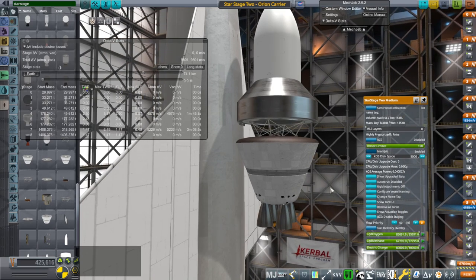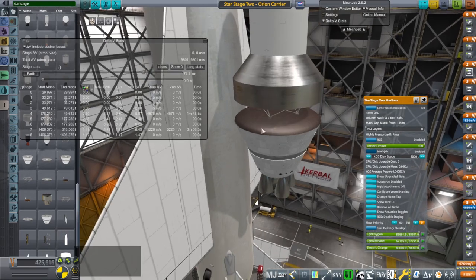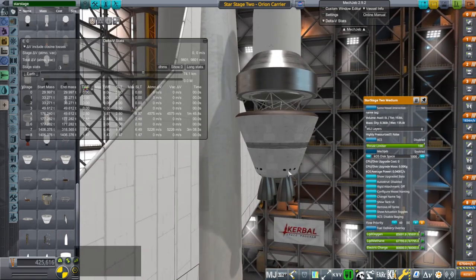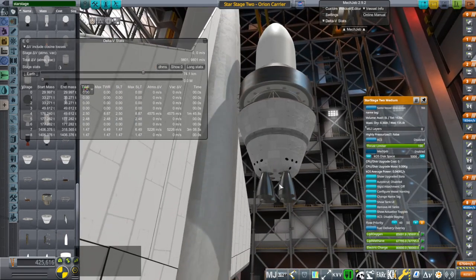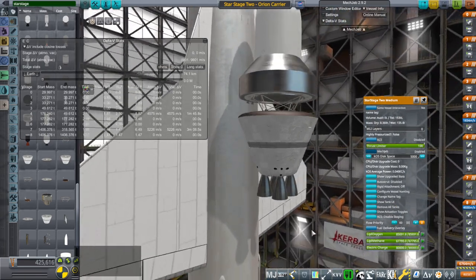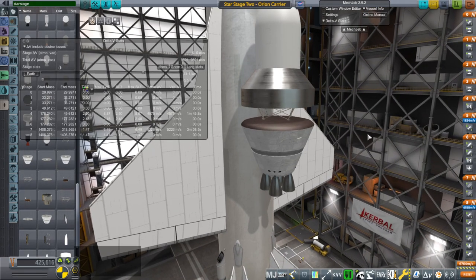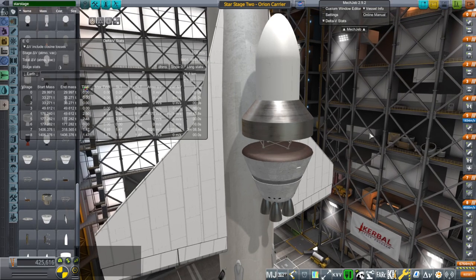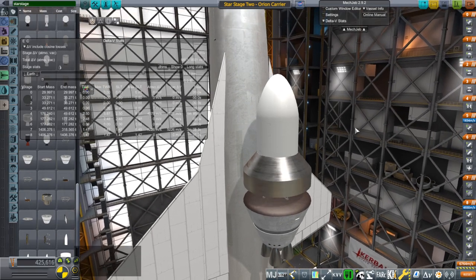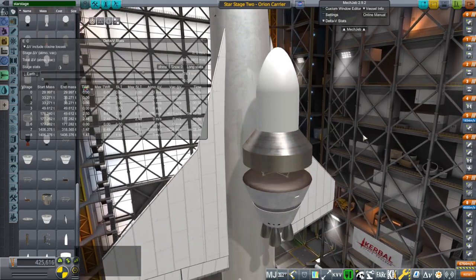I had shown this before in a previous video where this stage is able to return. It's got a heat shield, RCS, parachutes, and four Prometheus vacuum engines. The goal was to make sure it could get into orbit while the Orion carrier plane was still coasting in space, so that we could jump back to the carrier plane in time to make a safe landing.